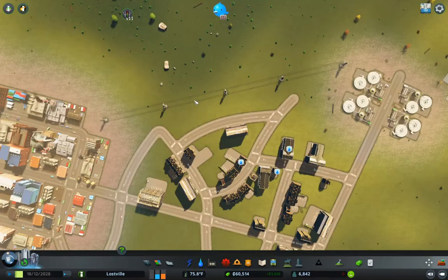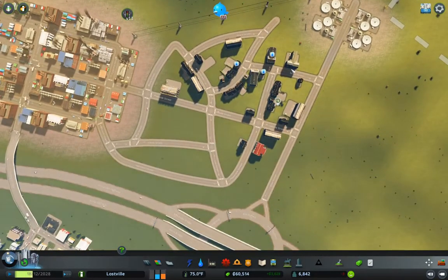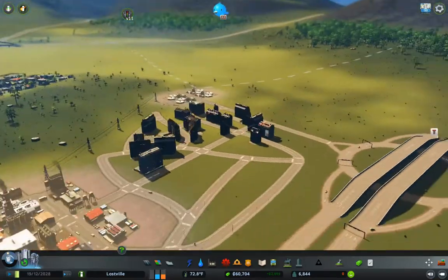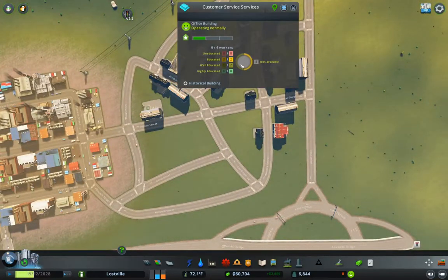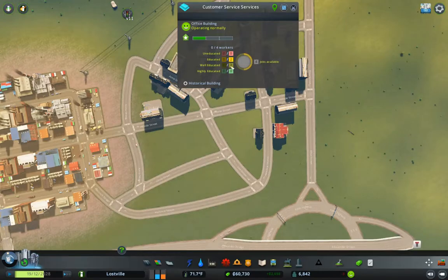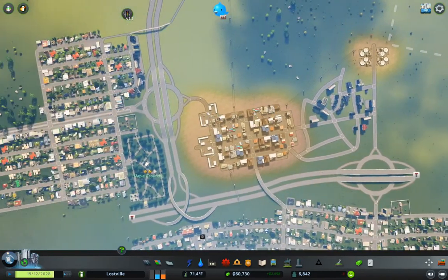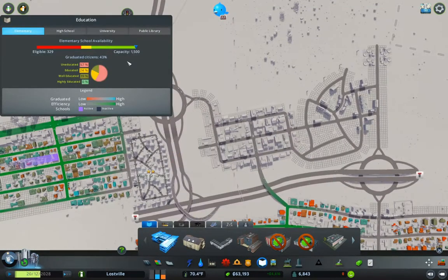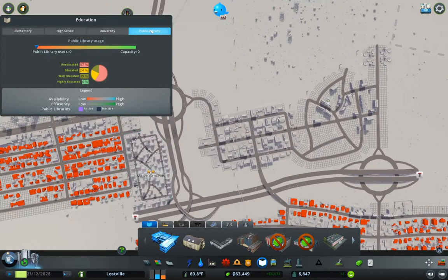That's water in that area, so those zoning complaints should go away. These office buildings need educated and well-educated workers, so what I want to do is check on the education system. We're doing okay there — we're educating people.